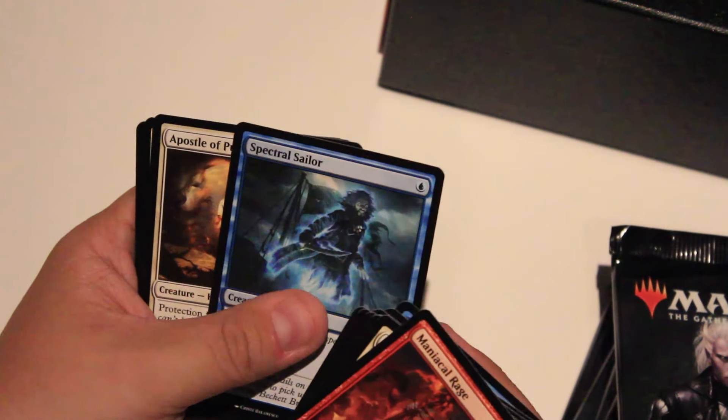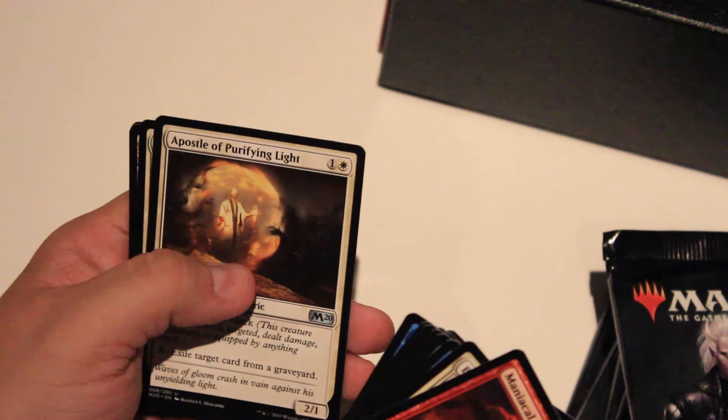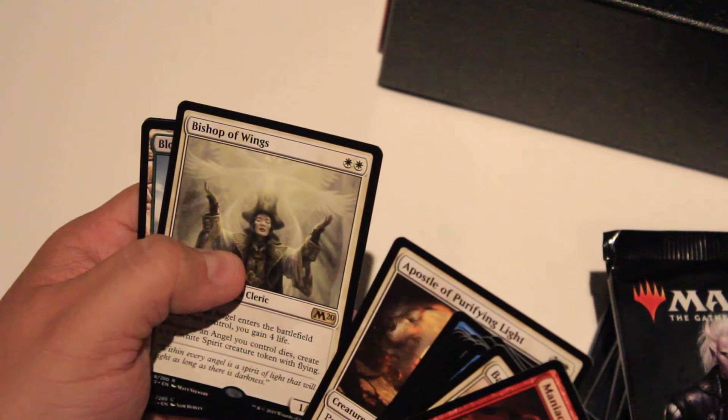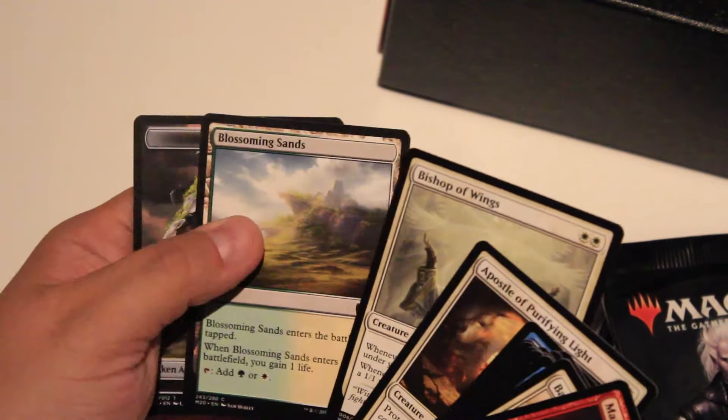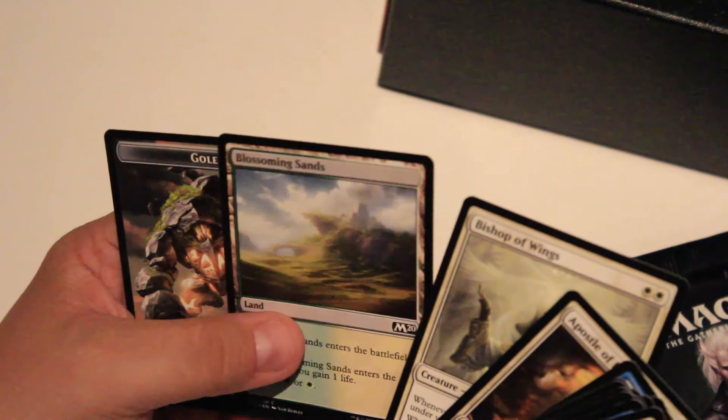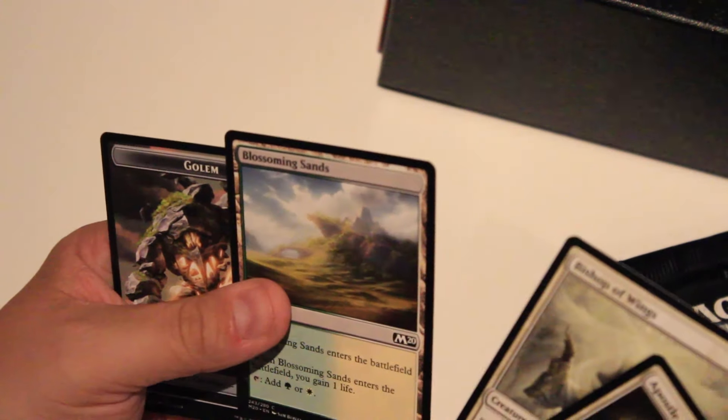Spectral Sailor — that's an angry pirate. Apostle of Purifying Light, Bishop of Wings — I'm sensing a theme here. And Blossoming Sands. That is actually nice. From my simple point of view, that is actually nice.